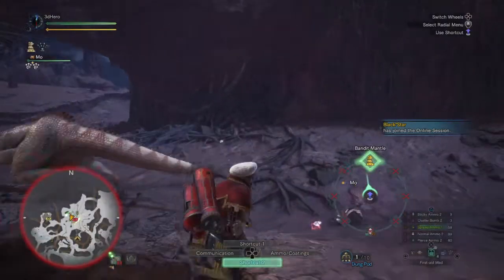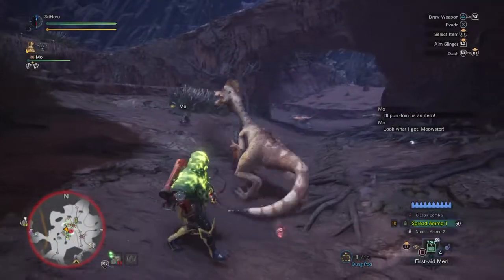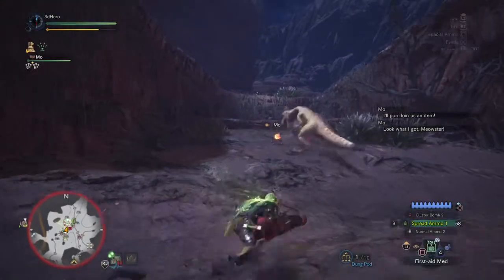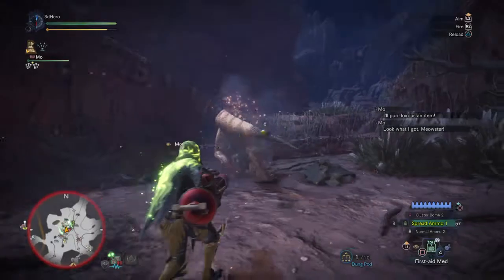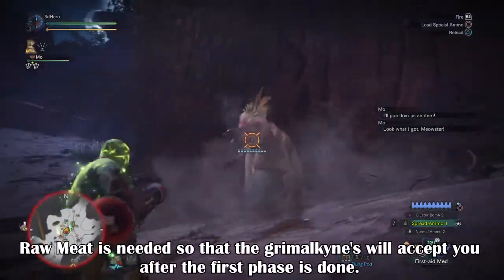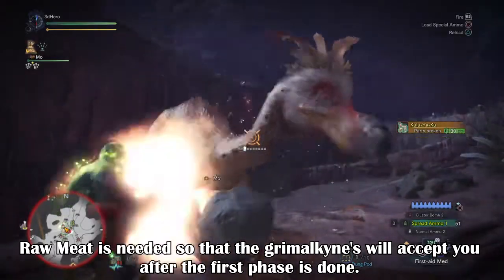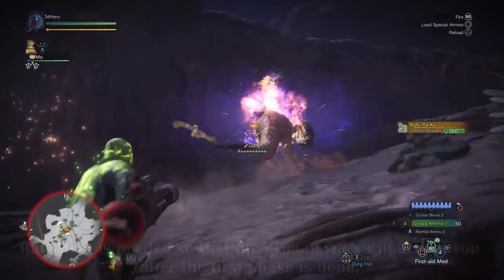Unlocking this tool is quite simple and the steps are easy to follow, but I have heard many reports from people who have had trouble unlocking it. Firstly, before you head out, make sure you have raw meat with you as this will play an important role for getting the Grimalkynes to talk to you. Also bring the Ghillie Mantle so you can hide your presence from Odogaron.